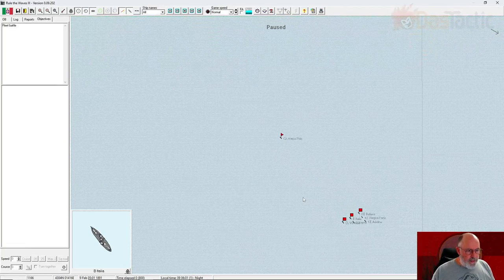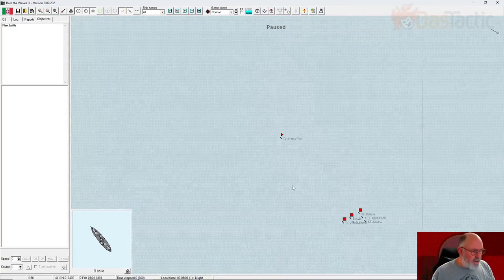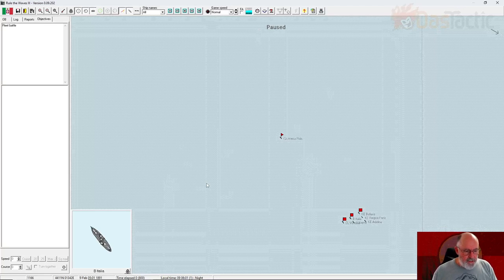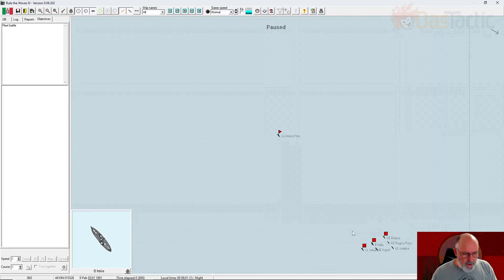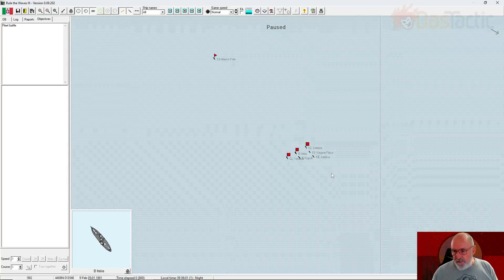Now in combat — you can see there's a fog over the screen indicating it's night time. Night time is not ideal, but it's not too bad for us because we've got so many light ships. Not all the ships from the fleet selection are present here. The two battleships are in, only one light cruiser, the Marco Polo armored cruiser is out in front, and we've got three of the corvettes — all with different roles in the battle.